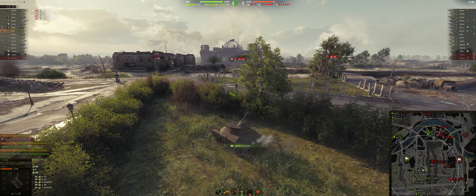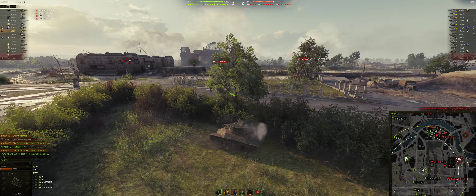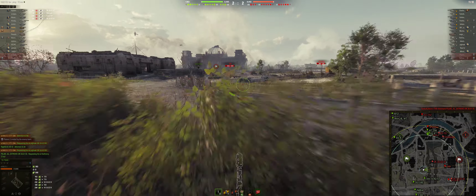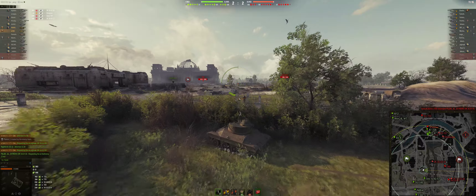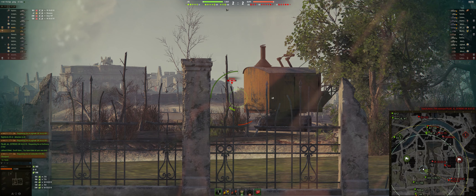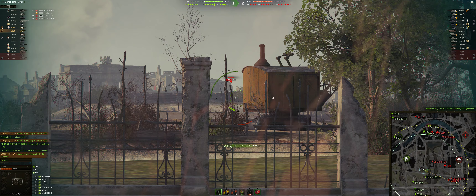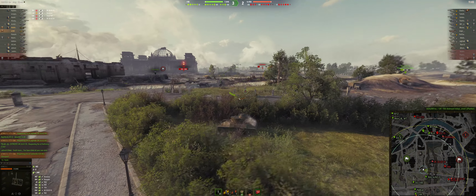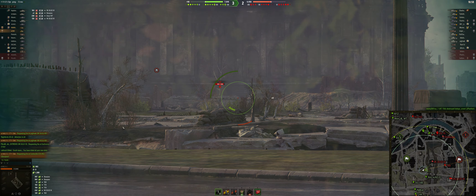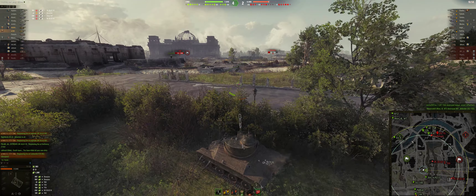There's that Scorpion. T69 is trying to shoot the VK behind me. There's a lot of firepower arrayed in front of me. Game's 2-2. Scorpion takes a big thwack and finally decides to back off. Up to 1,400 spotting, 300 damage myself. City looks like it's winning.